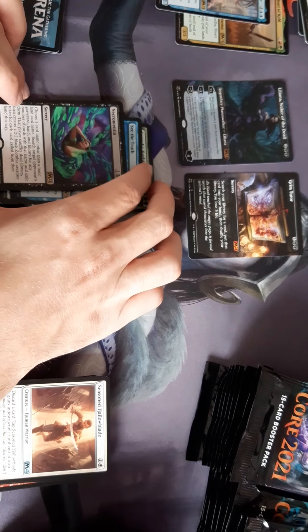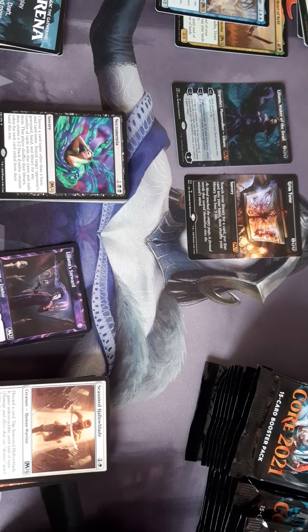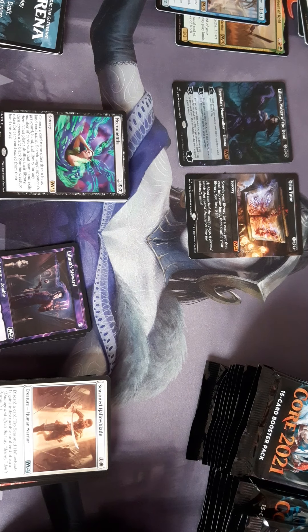It's from their hand — it's a full black version of Unmoored Ego. And you get a zombie for your trouble if it's from your hand. But you can't target lands, whereas with Unmoored Ego you can target lands.